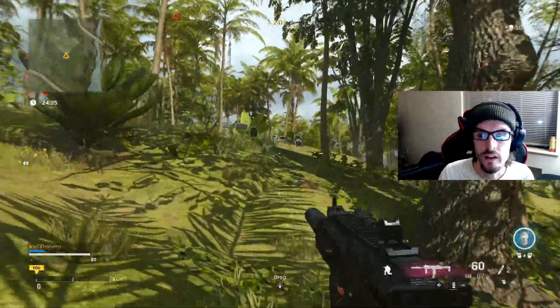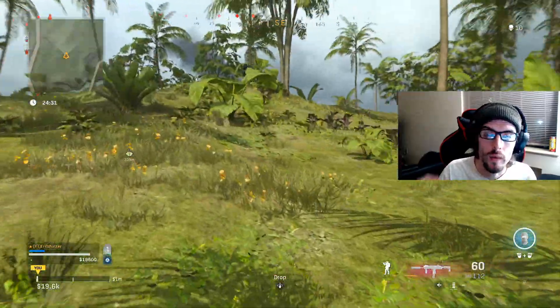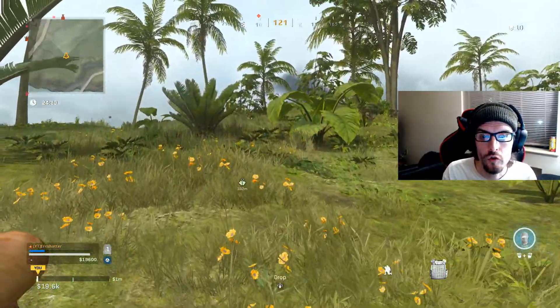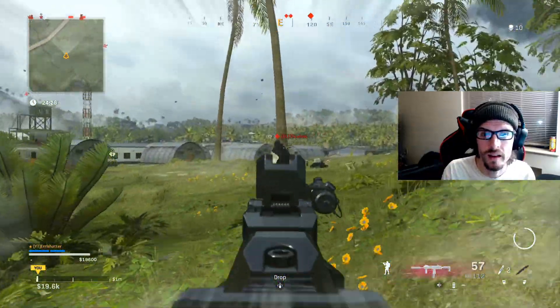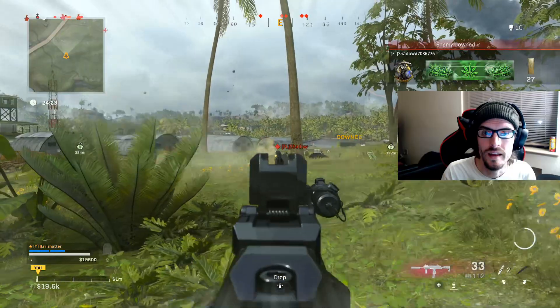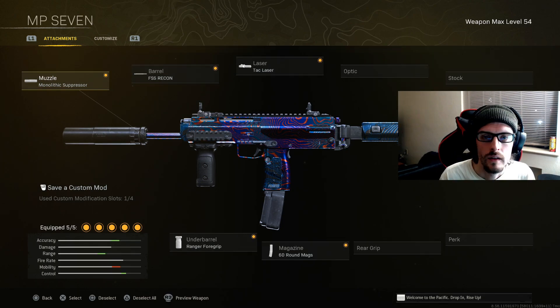Now for the recommended loadout: use the MP7 as it has very low recoil, making it significantly easier to hit shots and get those eliminations. For attachments: muzzle — Monolithic Suppressor; barrel — FSS Recon; laser — Tac Laser; magazine — 60 Round Mags; underbarrel — Ranger Foregrip.